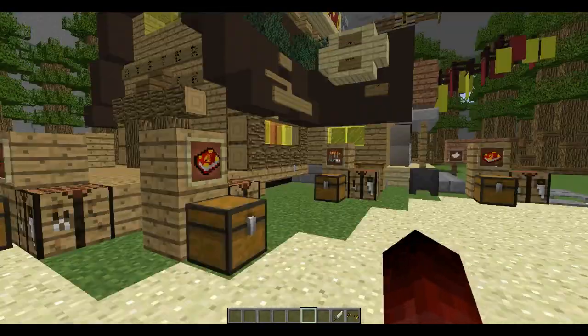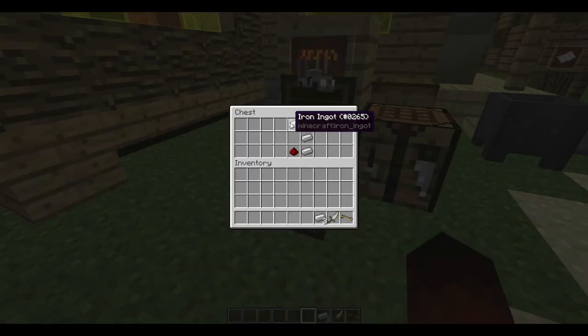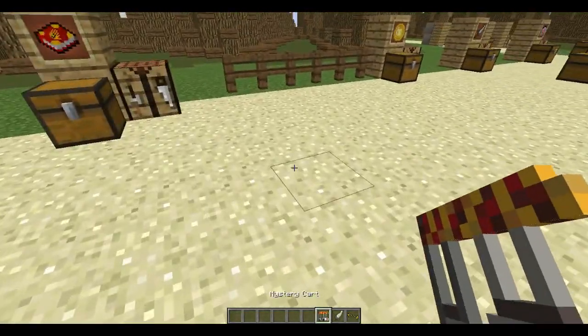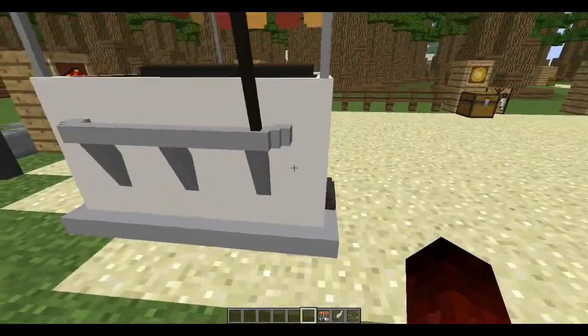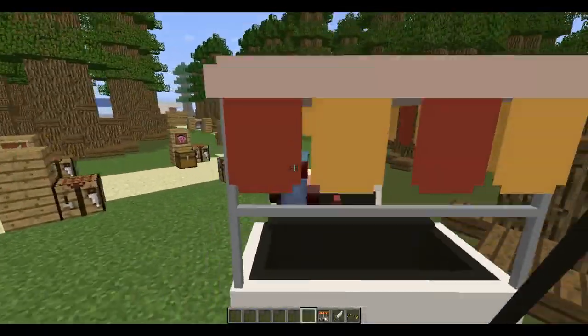It doesn't have any super good functionality at the moment. Let's go on to the mystery cart. The mystery cart is crafted with seven iron ingots and one redstone — the seven iron ingots in a leggings formation — and then one redstone. The mystery cart, upon right-clicking, you will spawn a rideable mystery cart car, and you can ride it around and look fancy while doing so. It's really cool.